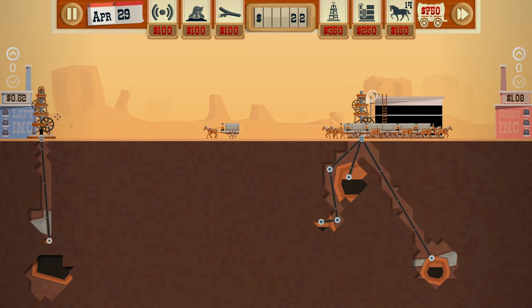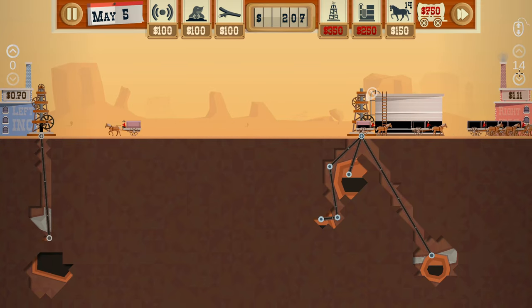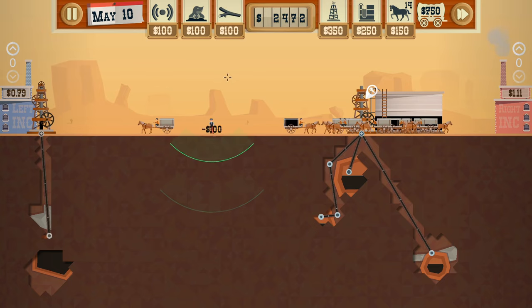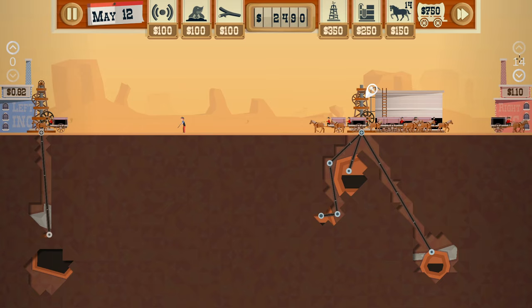Ideally, I want to get a silo over this side as well so the horses don't have to travel so far, because that does become a bit of a pain in the end. We'll sell quickly at 110. If it's still going up, we're going to hold for a second. Ah, we shouldn't — okay, it's going down. Just sell one quick bulk amount at 110.